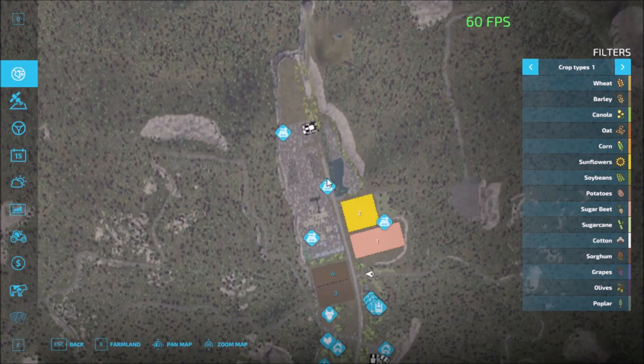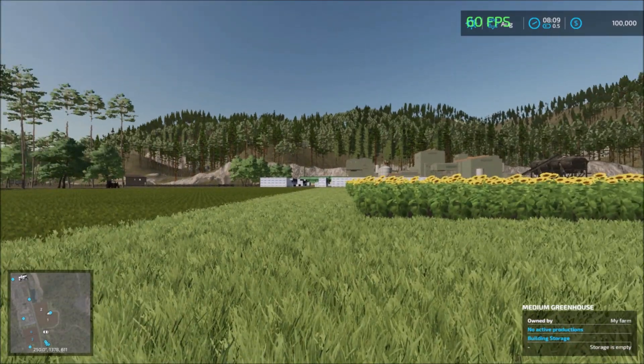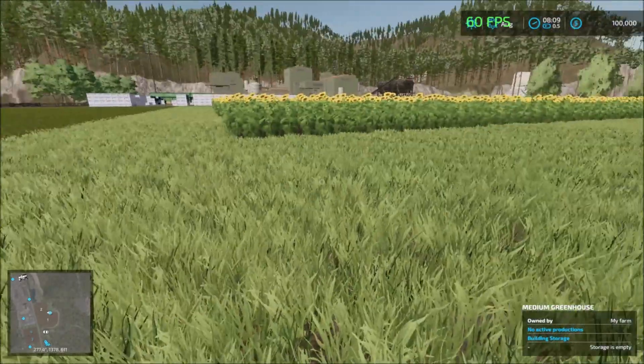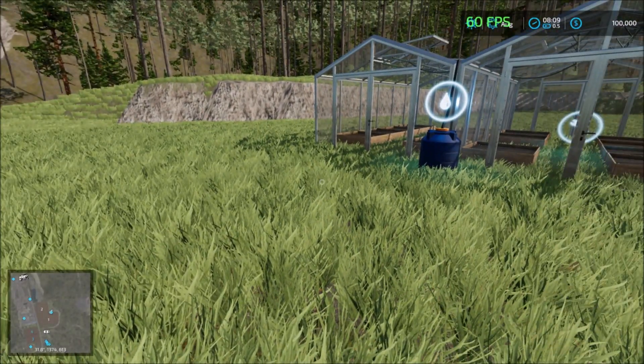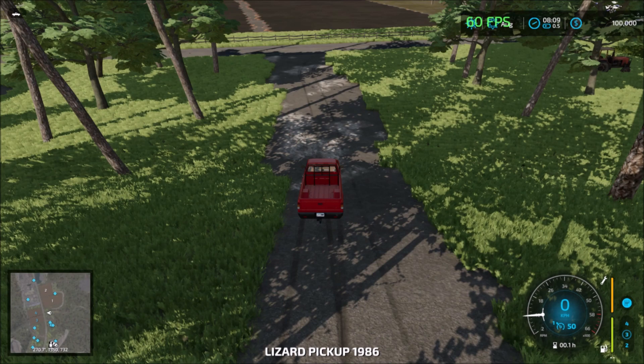Let me teleport myself there to see what it is. It's the medium greenhouse — here it is. Looks like you have to make a road yourself to get here. So this is the greenhouse on the map. Continuing down south.